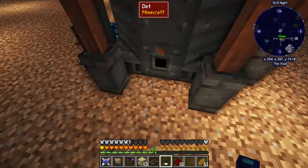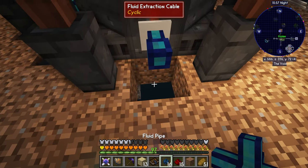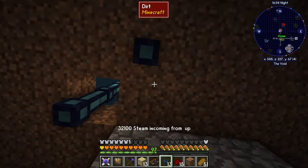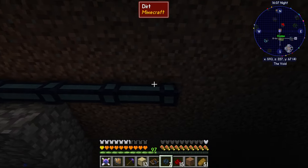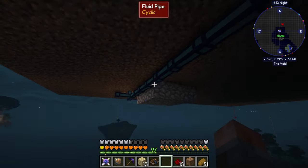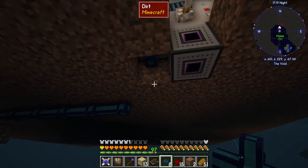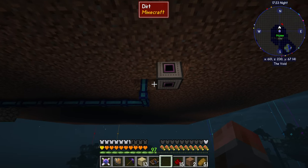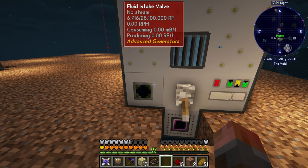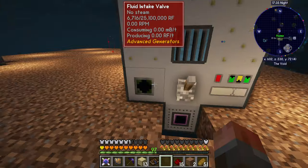We just need to hook up the steam. That comes out of this port around the side here, and then we should be able to get the pipework all connected. We have creative flight — it is so nice. Oh, love creative flight once we have it. Let's head this way — I'm going to need more pipe. Pipe is just bricks and gold nuggets, so that's something I already have. That's connected up. Let's see whether this is now showing some steam — it is showing steam, and it is actually working.